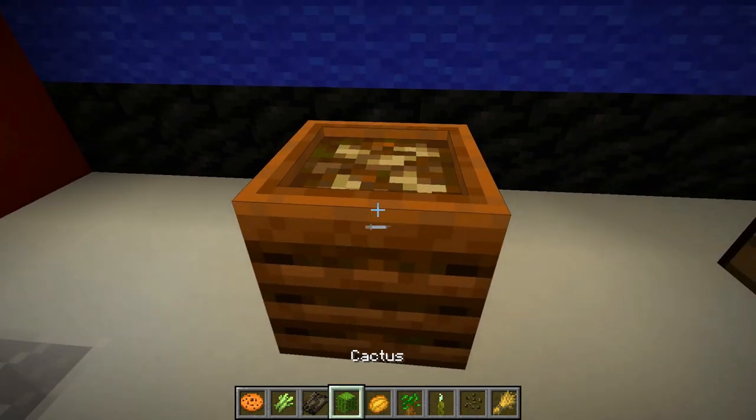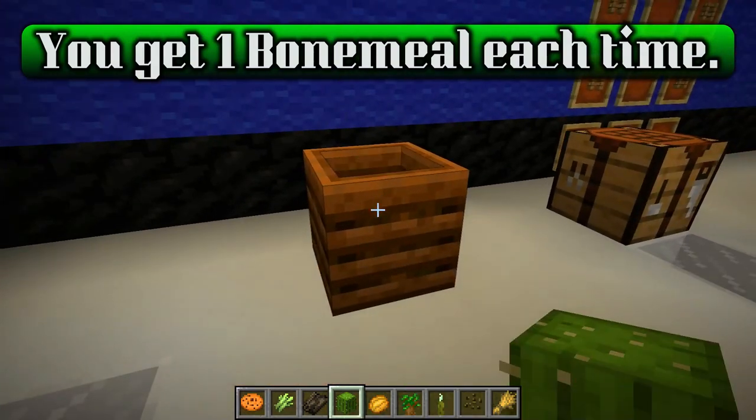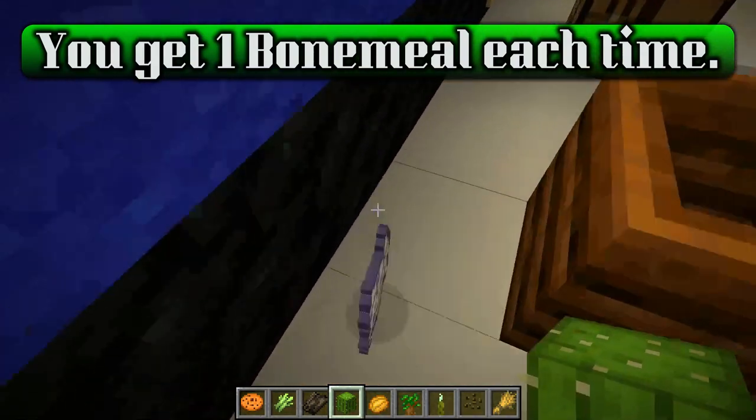Go ahead and fill that thing up. Wait one second and we have the bone meal. When it turns white like this, it is ready. Just right click on it — it pops the bone meal out and you are good to go.